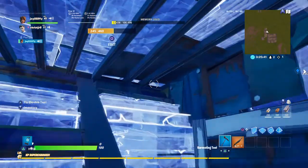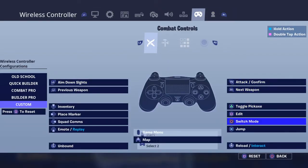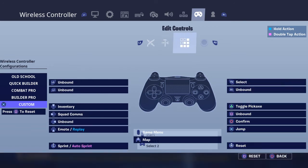So guys, these are my binds on my controller that I can edit very fast with. If you want to edit fast like me, square is my edit button, then it goes to build controls, edit, and then this is my rotate, and all these.